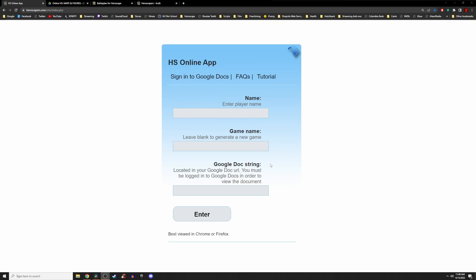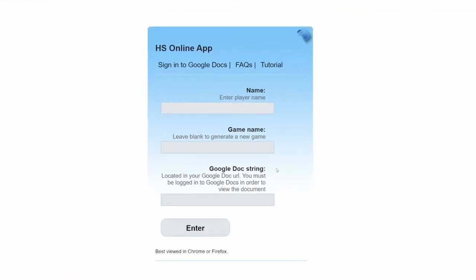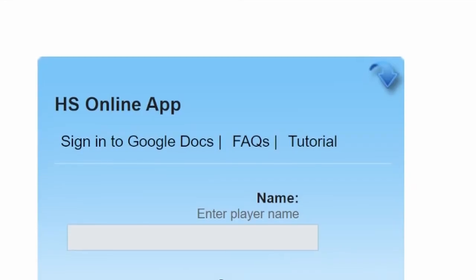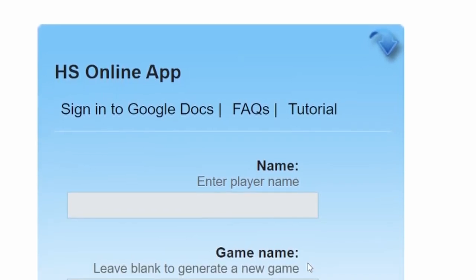This is the HeroScape Online application. There are a few key items on this page that will help you get into your first match: a name, game name, and a Google Doc string. The player name is what you and your opponent will see when entering the match. The game name is used to either create or join a match.